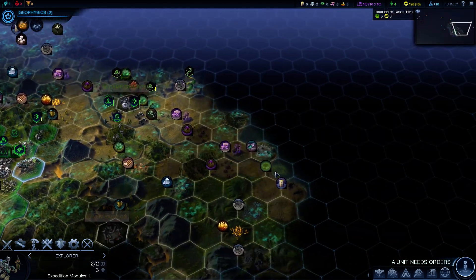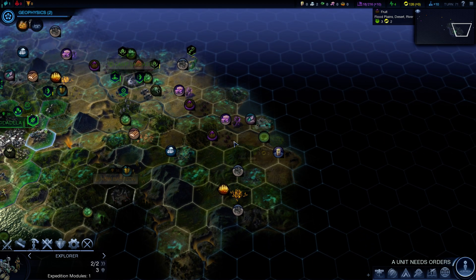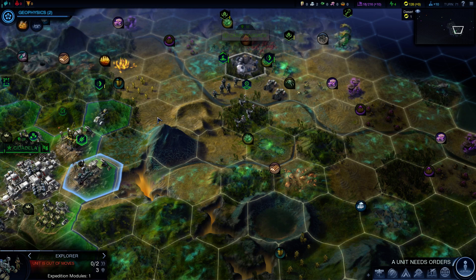The explorer can now head over to — wasn't there another site over here? Maybe somebody already did it. Nope — crash satellite. Takes five turns to get there. That's fine.